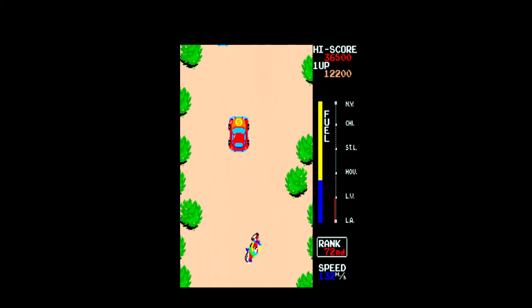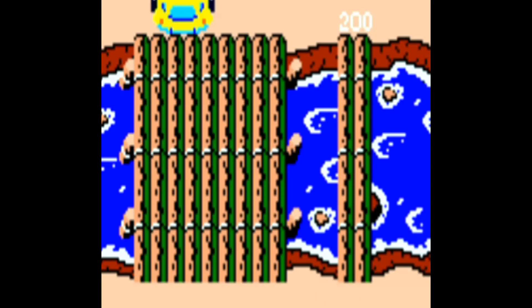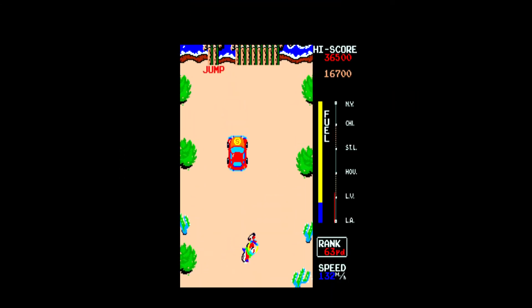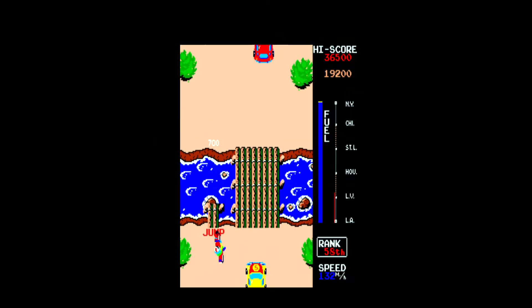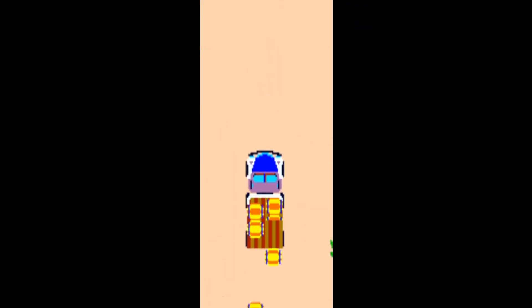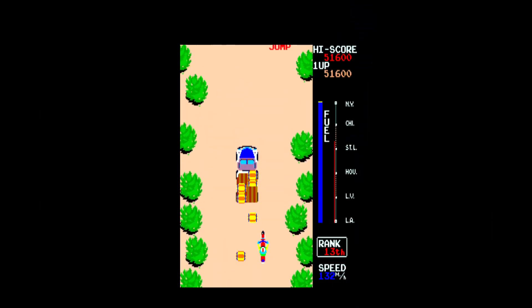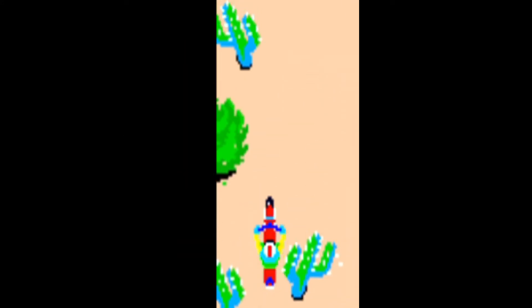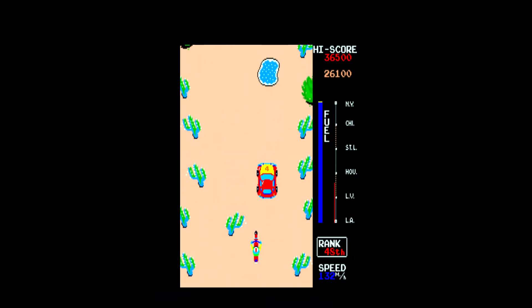The Las Vegas leg will take place in a desert setting. Throughout the desert will be small streams with wooden log bridges that you must drive across or you will crash into the river. Occasionally, there will be a small ramp at the base of the river that will allow you to jump the river for extra points. In addition, there will be tow trucks that drive and drop off small cars as obstacles that you must avoid. Occasionally, there will be numbers between rocks and trees — driving over these numbers earns you bonus points equal to the number displayed.